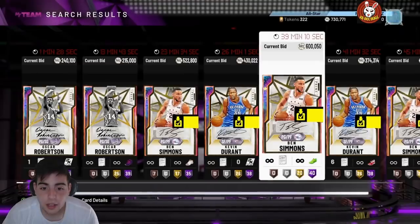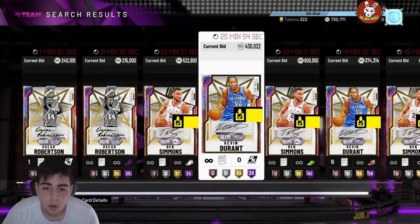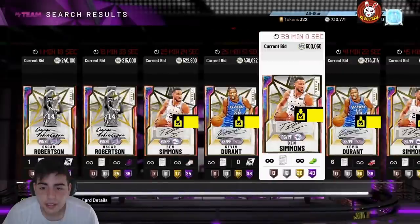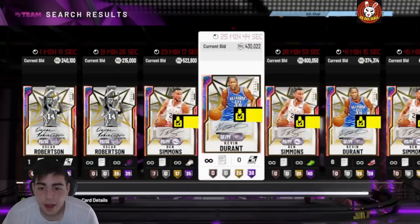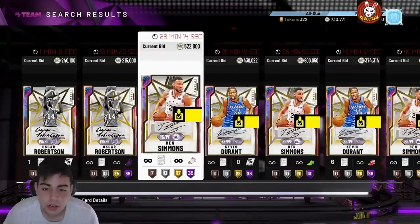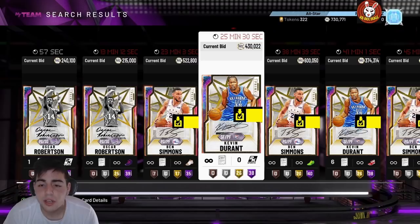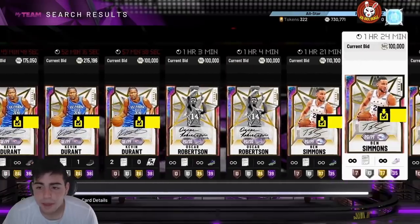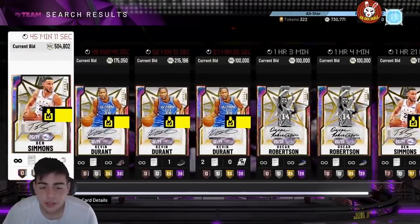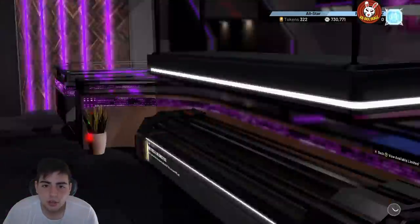I bought my evo Ben Simmons on a snipe for 480K — his fully evo'd version is at 600K with 40 minutes left. I can bet prime super packs are coming soon, and when they drop, KDs and Simmons are going to drop a lot. That's a good time to re-pick them up. I'm not selling personally because I'm trying to go 12 and 0 — I'm currently 5 and 0. These two cards are definitely ones to watch; Big O is going to be 150K soon — sell him, he's not comparable to Giannis or Ben Simmons.